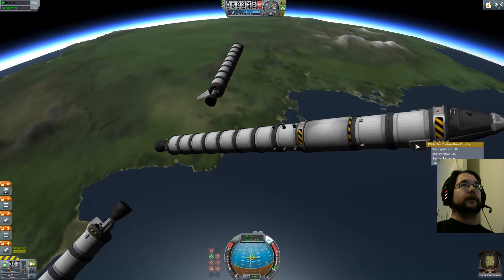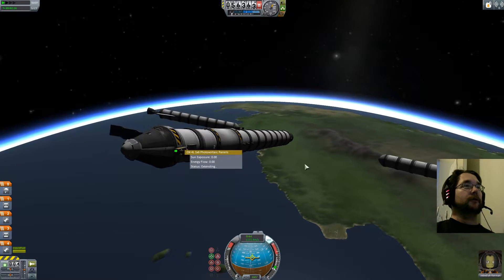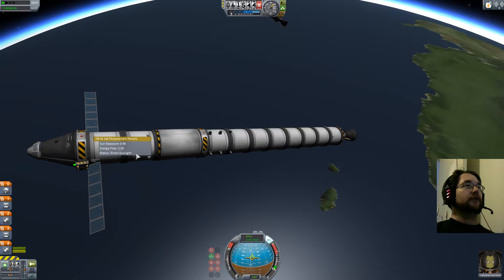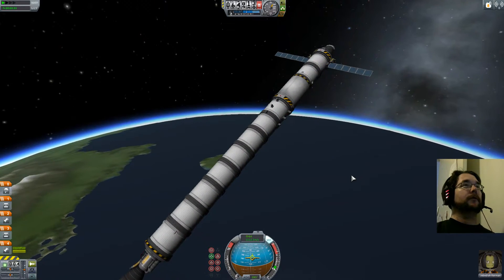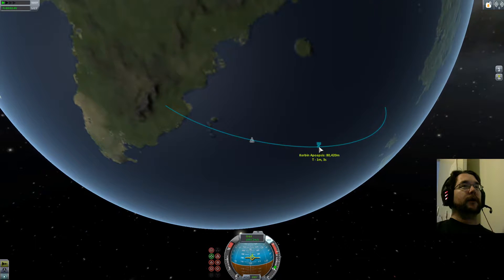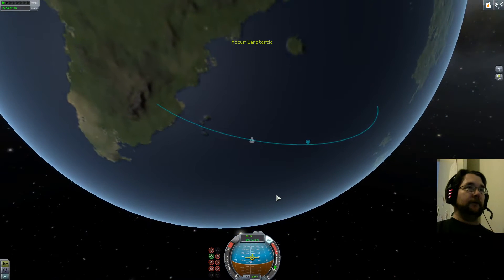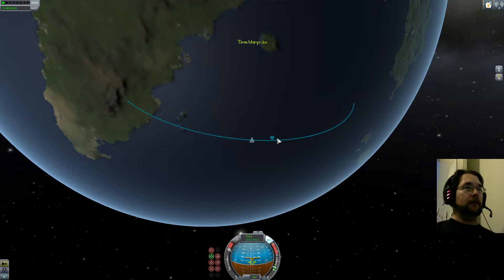Off they float nice and gracefully. Without engines running I have no alternator power from the turbopumps, so we need those solar panels — they'll automatically face toward the sun and show you how much energy they're generating. Not quite two units, but enough. In map view, when I'm about 20 seconds from Apoapsis I'll go full throttle. You can use the period and comma keys to speed up time warp if you get tired of waiting.